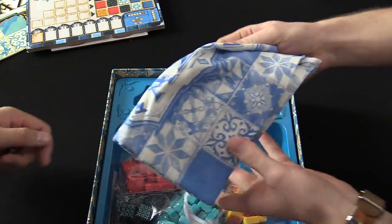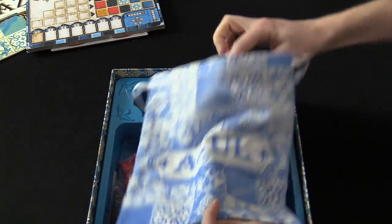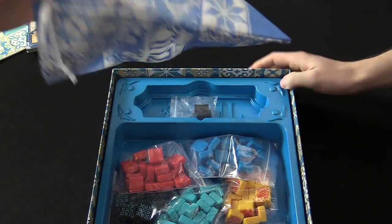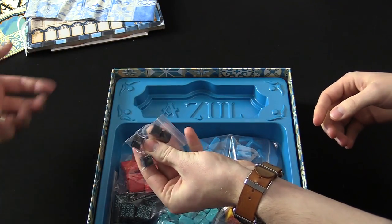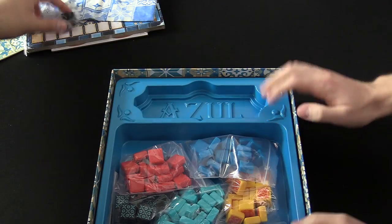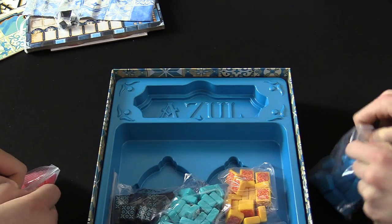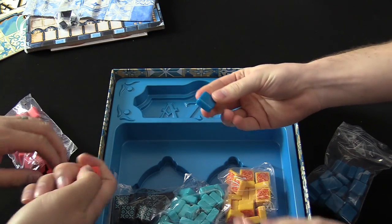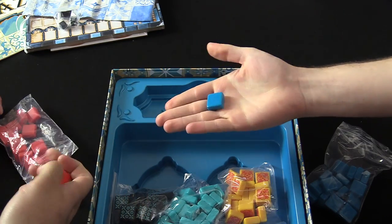Let's talk about the components, because they're awesome. You have this sweet fabric bag with a drawstring. You have the point tracker — just wooden blocks, one for each of the two to four players. And then we get to the tiles. These are awesome. If anyone's played Bananagrams, they're kind of the same material.